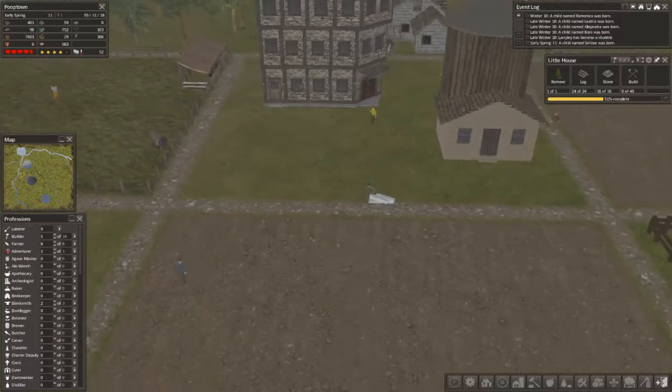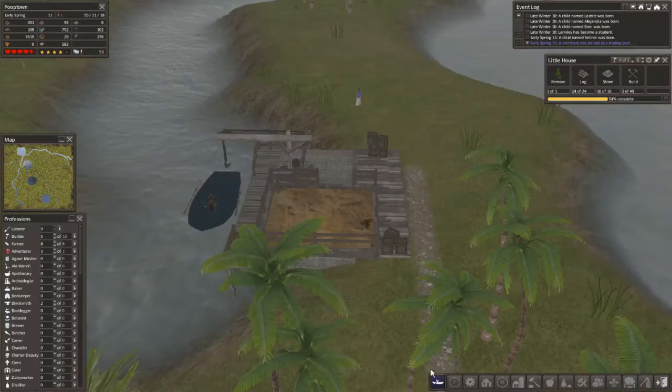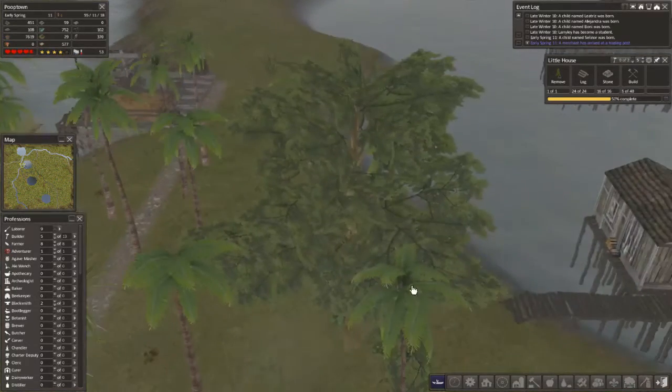Maybe I should have done like one of these. It looks more like a bison pit. We got a trader. Let's pause the game and take a look. Six horses. I do want the horses but I don't have anything to buy them with right now. So let's go ahead and send you packing, buddy.